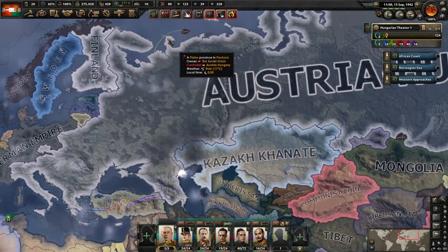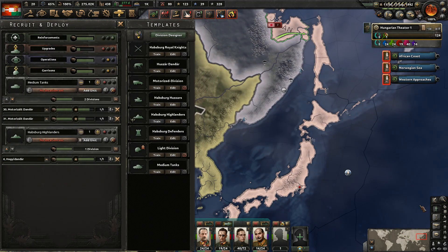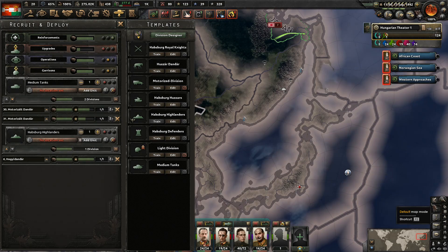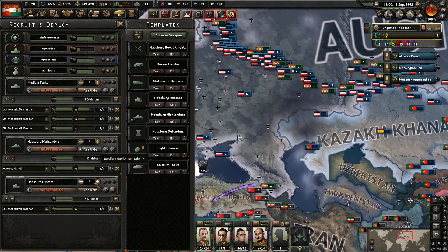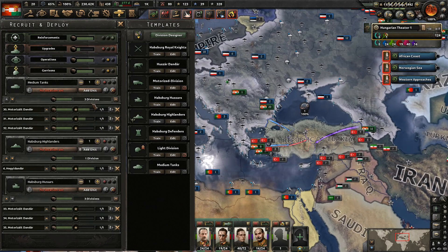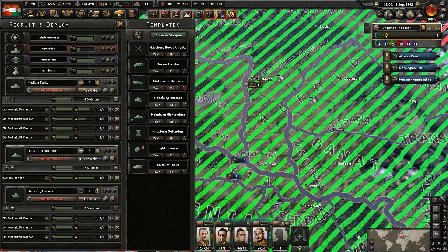We already have all our units moving. Also took planes out of the stockpile and got them training up. Also put some planes over here to cover this air zone. Start bombing the Japanese fleet. Let's go ahead and build some more units now that we have our manpower situation improved. We're going to go ahead and build a few light tanks. I really want to focus on the medium tanks, but the light tanks do use different equipment, so it does make sense to continue to get them.